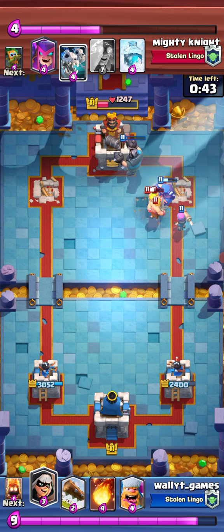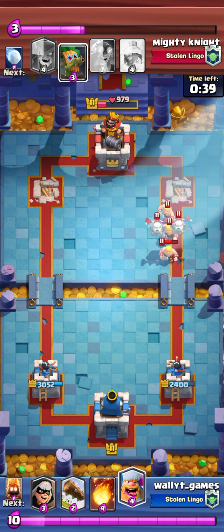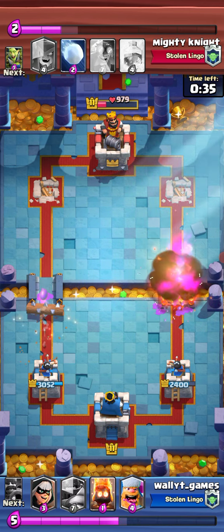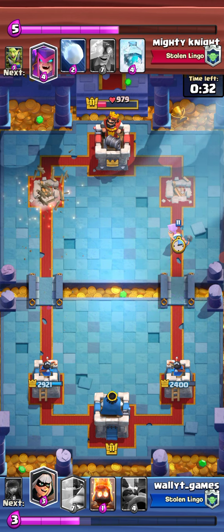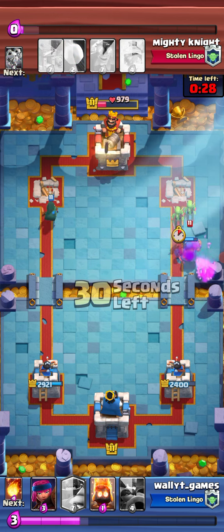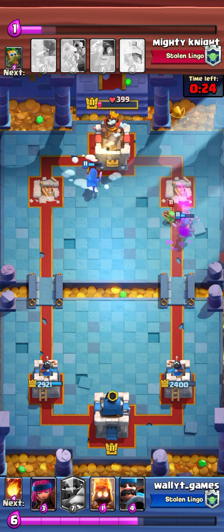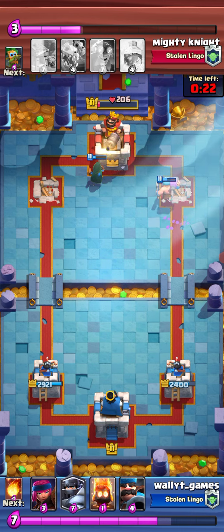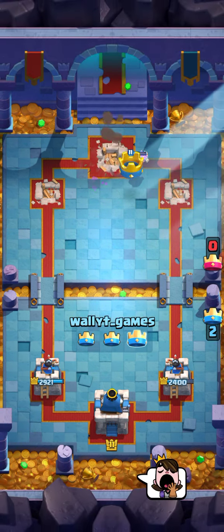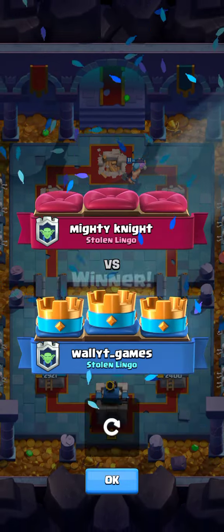He puts down a goblin hut and destroys my hunter and firecracker, so I fireball all that and log the dark goblin — it gets one hit off but it doesn't matter. My lumberjack absolutely tanks through the mother witch and the goblin gang, my bandit almost finishes the tower but dies right before, and then my lumberjack just finishes it off. Really, really good game for me.